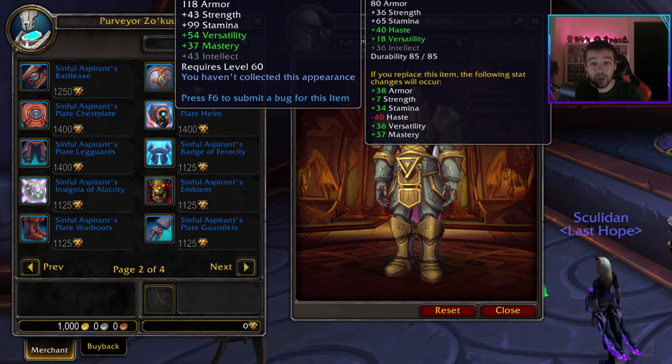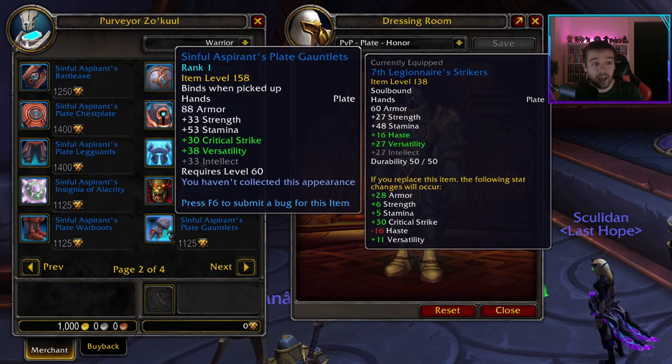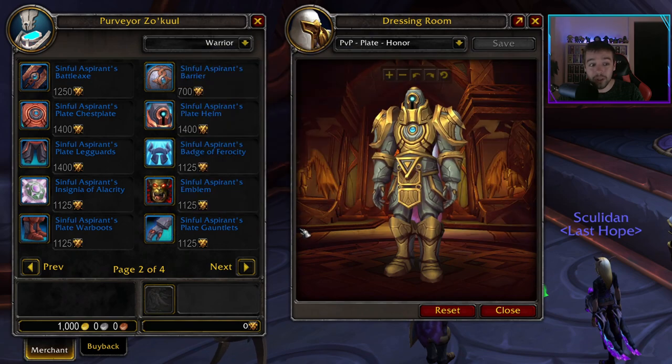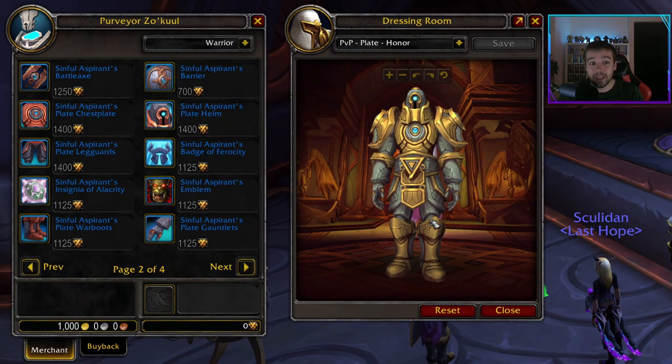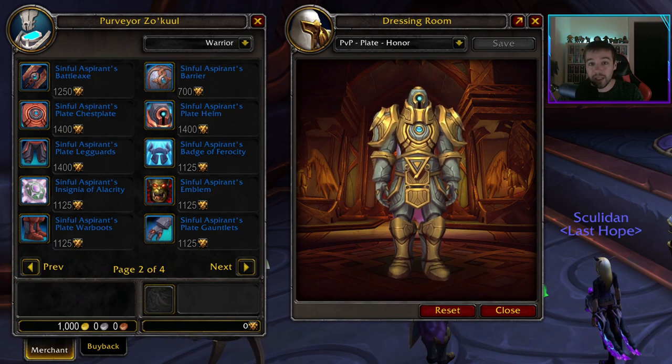The item level you get when you buy the honor set is 158, and you can of course upgrade it for even more. So it gets a higher item level for honor. You can see it says rank one right here, and then of course you can upgrade it as you wish for more honor points.